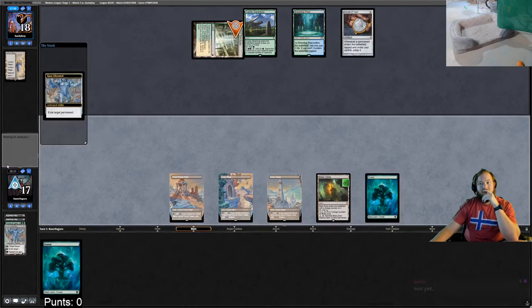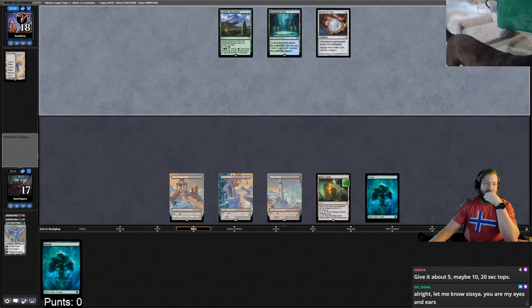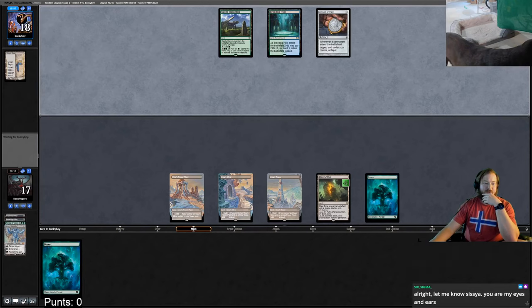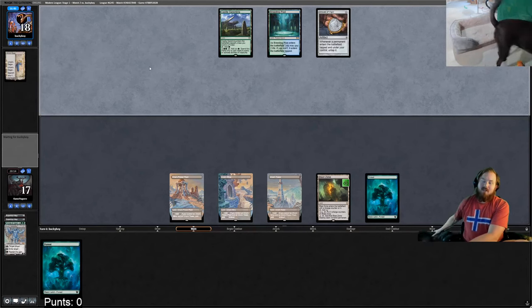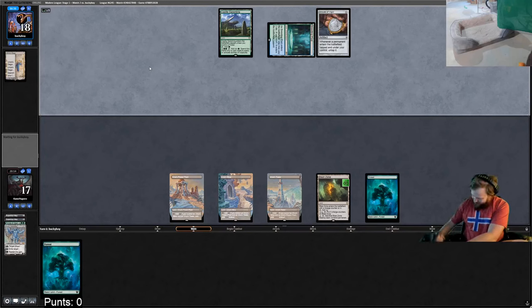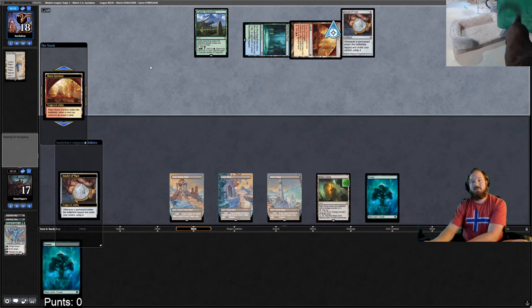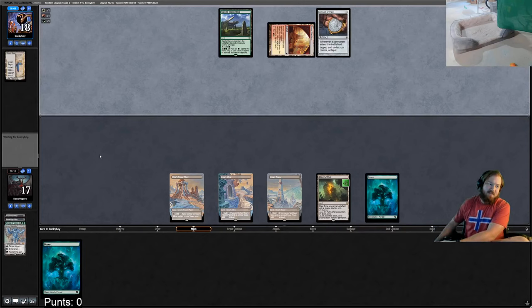Opponent cracks a Clue. I could sac Blast Zone in response to something like an Azusa. Noise gate coming back on. My thought process: if they play a tap land, they can untap it, and if they play Azusa we can blow up the Amulet. The only way that goes wrong is if opponent has a second Amulet. Opponent plays a tap land after floating green.